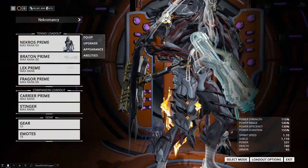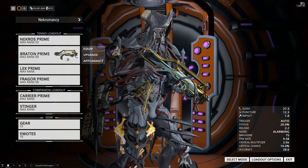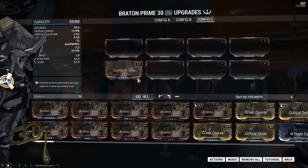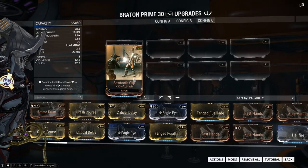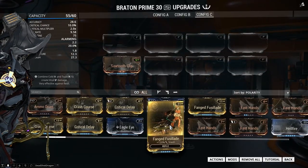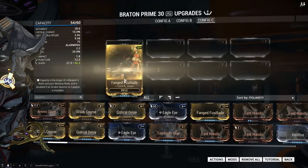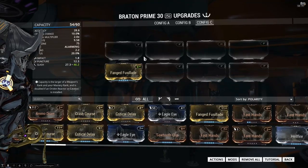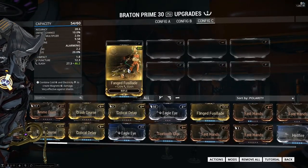The same thing applies to primary weapons — the normal damage mods are now 30%, whereas they used to be 60%. So instead of using Sawtooth Clip, you'd use something like Fanged Fusillade, which is a vast difference — it's nearly 20 more damage on something like the Braton Prime, but that depends on how you want to set your Braton Prime up.